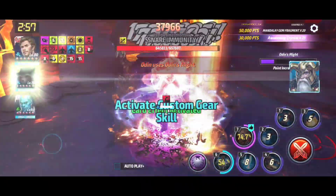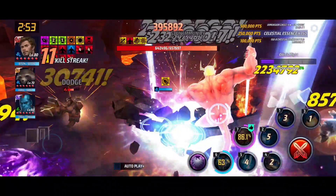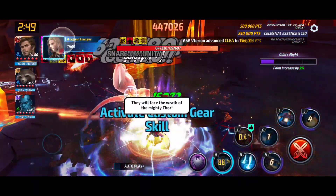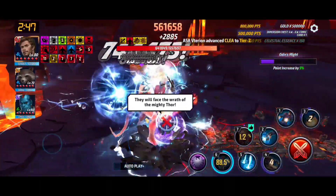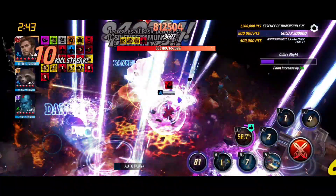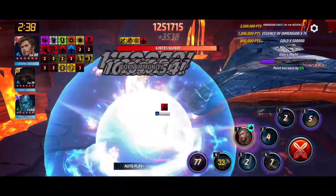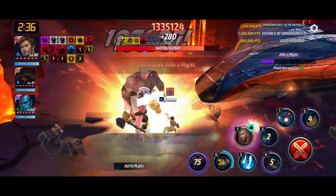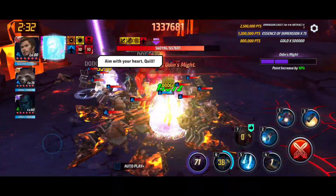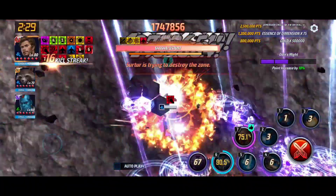Now Starlord has a support — Rocket Raccoon with him for 40% extra energy attack. So Thor was running with 60% lightning damage only, and now Starlord has 60% energy attack to himself plus 40%, so basically 100% energy attack on this team up. We're using Yondu because his team up gives all attack extra.